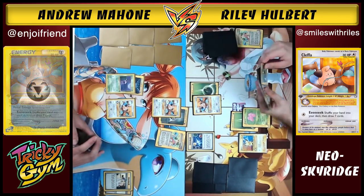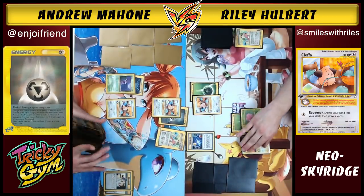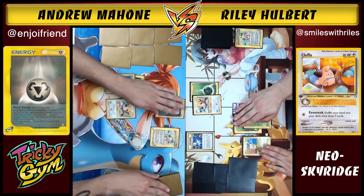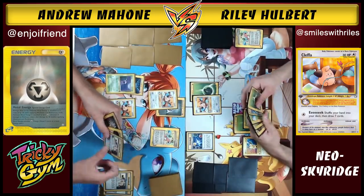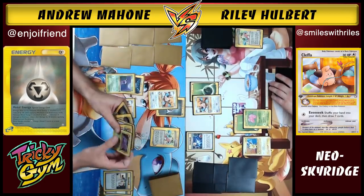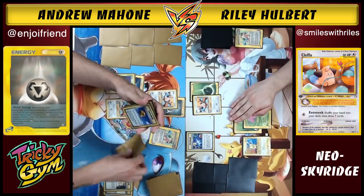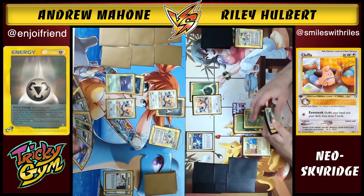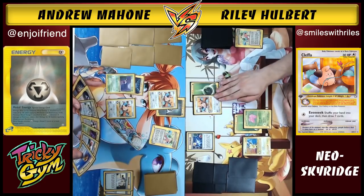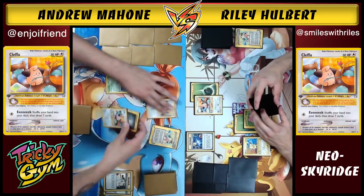Andrew likes putting metal energy on Cleffa — the cool thing about metal energy back then is you could attach it to non-metal Pokemon and still get a damage reduction, except you do 10 less damage on attacks. Cleffa obviously doesn't attack, so it doesn't matter. He uses Copycat drawing seven cards and likes this hand, then retreats and passes.